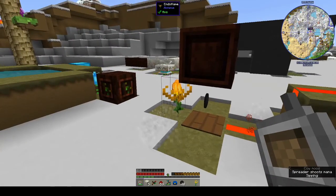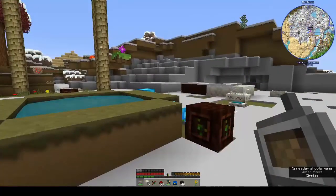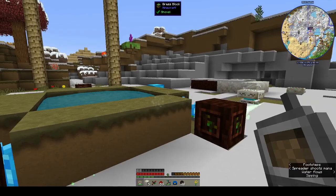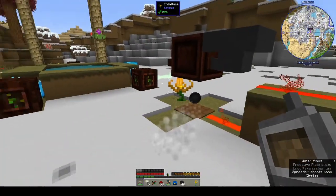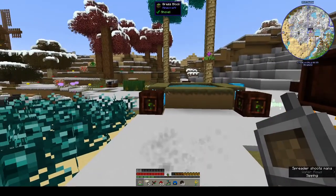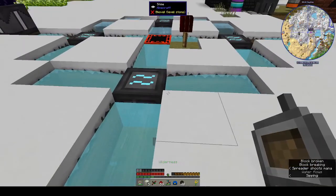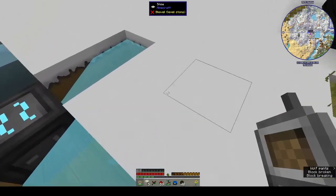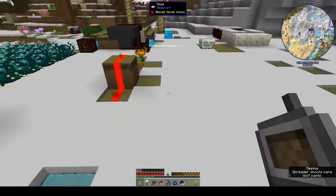I went into Serene Seasons and did a search for it. Gordo3 mentioned that they thought maybe when I took out Serene Seasons it kind of made it stuck in winter, which is how I thought it probably happened. So I did put Serene Seasons back in, but then I discovered I can edit the config file - and I did edit it to say no snow or ice during winter, because that was my biggest problem: the ice freezing the water.